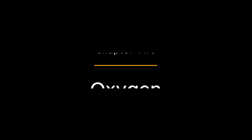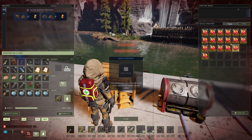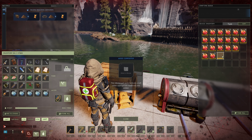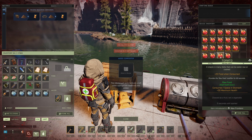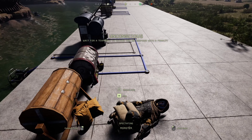Chapter 2: Oxygen. Oxygen is the most fundamental resource in Icarus, as it's required for your character to survive. Without a steady supply of oxygen, you'll quickly succumb to asphyxiation, so managing your oxygen levels is of the utmost importance.